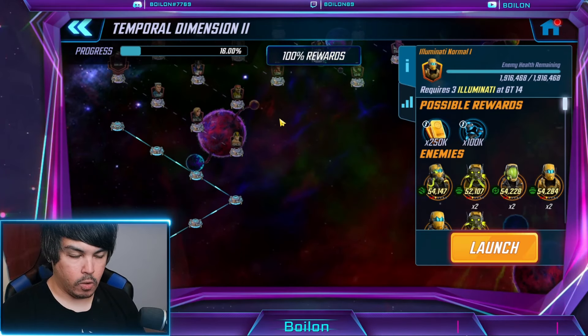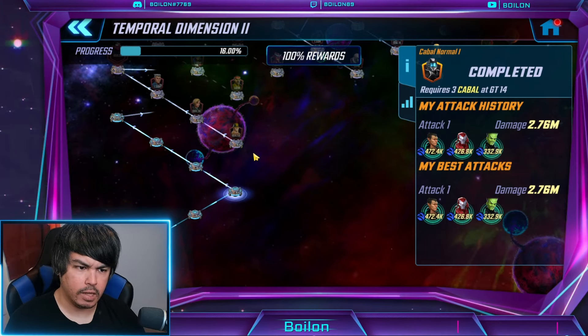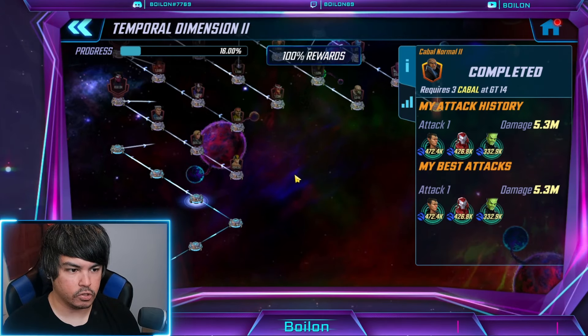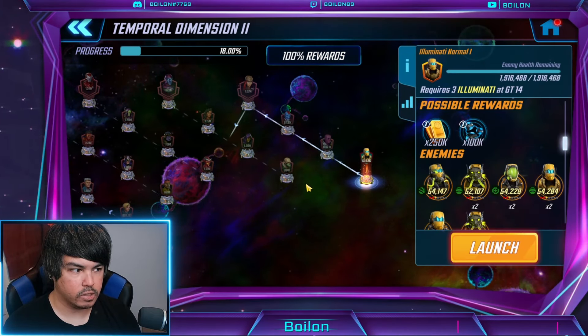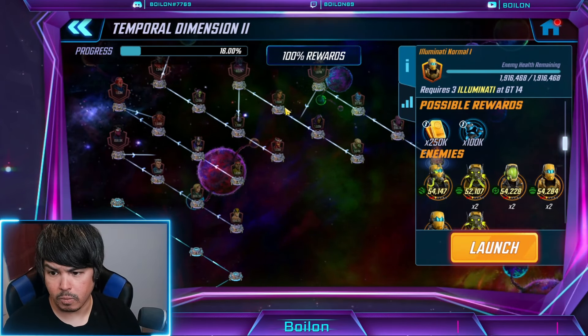We're off to the races. I do want to go back a little bit on what I said in the beginning — it seems to be a crisscross map. I did the first four Cabal nodes and they were super easy, I just auto-basicked it. For anyone with a reasonable Cabal it shouldn't be that big of a problem. But then after I did that section, it brings us to the Illuminati line. So I'm wondering if it just goes four Cabal, then back to Cabal, then back to Illuminati, and so forth.